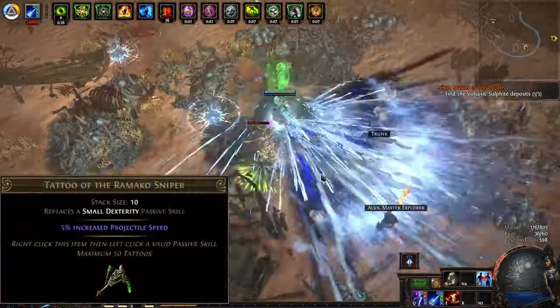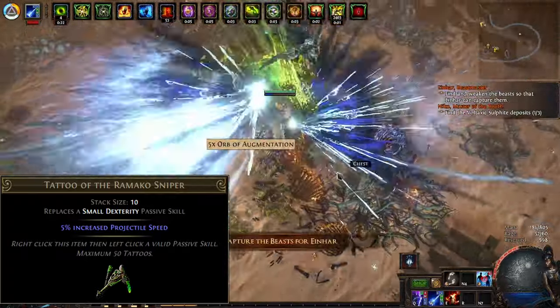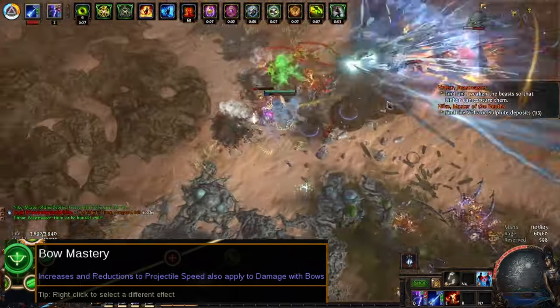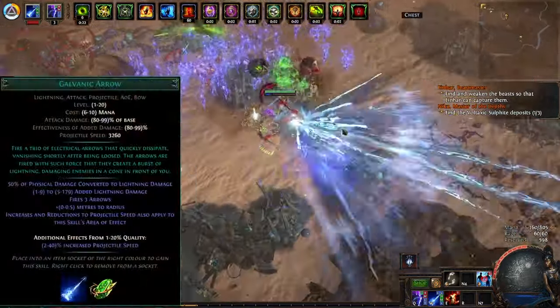Out of all of them, only one caught my eye: the Ramaco Sniper tattoo, which converts a dex node to projectile speed. With the Bowmaster, you can have projectile speed also scale your bow damage.